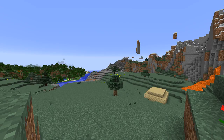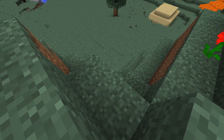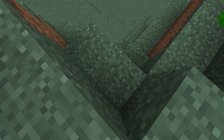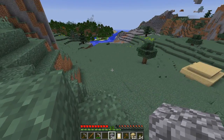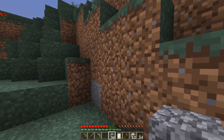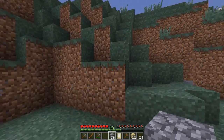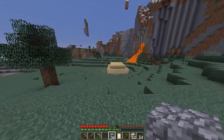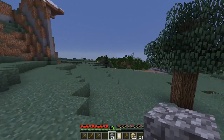Hello everyone, welcome back to Minecraft. This is episode 4, and where I'm standing right now is going to be the location of our new house. Right here. We may not get to it this episode, but this is where it's going to be. We're going to cut this out a bit and build. I have an idea in mind, played around in creative a little bit, but to do that we're going to need some wood.